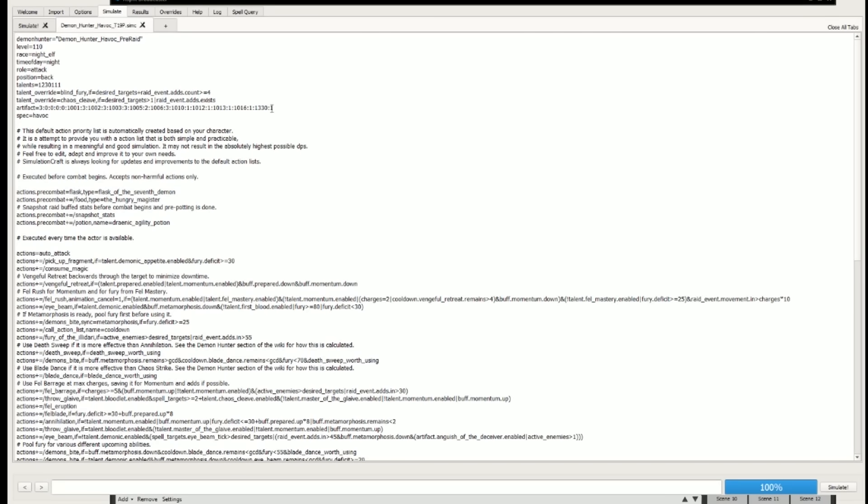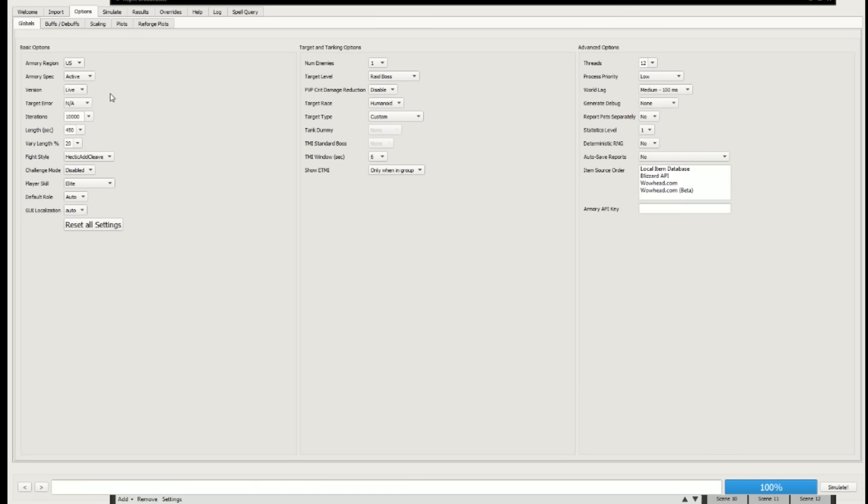The purpose for this is that we might have on SimCraft a set artifact profile and a set talent profile, and what you want to do is compare between two. Before we go messing about, there are some other things to be aware of. In the options we can change the style of fight. Whenever you see Sims where people are comparing different classes - more about that later - it's usually on patchwork. Patchwork is your standard single target fight: you're not moving anywhere, you're just full-on DPS. There's a fight length with a variation, and you can vary those as well. We'll stick to the single target for now, although we'll have a little look at some AoE ones later.